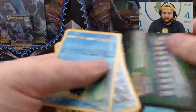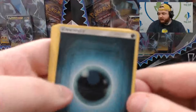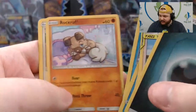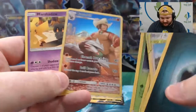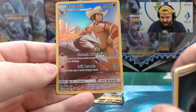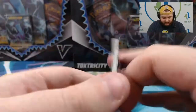Cosmic Eclipse for box number two: Darkness Energy, Misty and Lorelei, Floette, Roxy, Piplup, Alolan Vulpix, Rockruff, Stufful, Rowlet, and Excadrill Character Rare. Also Marshadow.